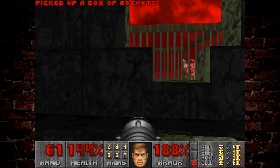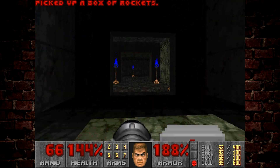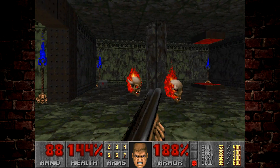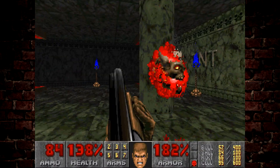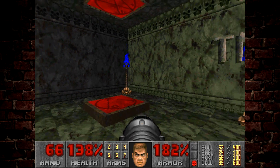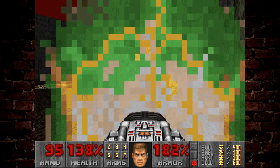You can hear a bunch of enemies — there are cages that have just risen up. We don't have to deal with the enemies in those cages because when we go through this teleporter, we'll see them teleport in and kill each other since they'll all telefrag each other.